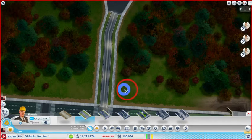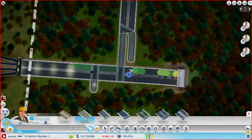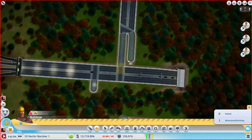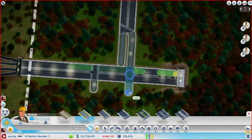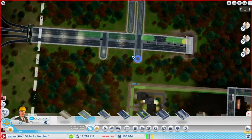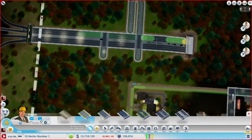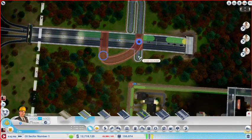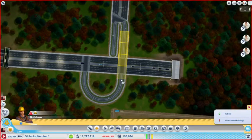I'm redoing this upper section here for megatowers, and I'm putting in the freeway on-ramp for it. I wonder if I can do this - get the curve, get the curve, and then take the road out. Oh, I'd have to curve all the way over. Alright, we can do that.